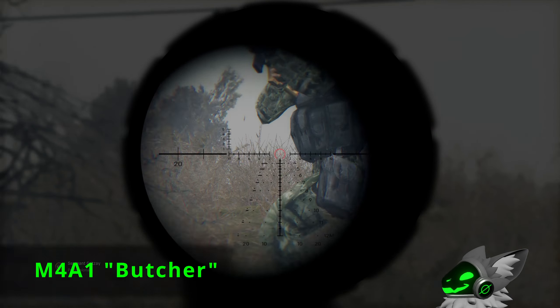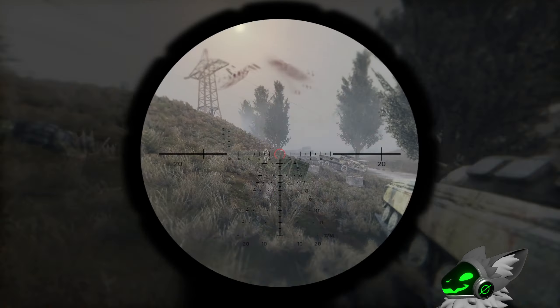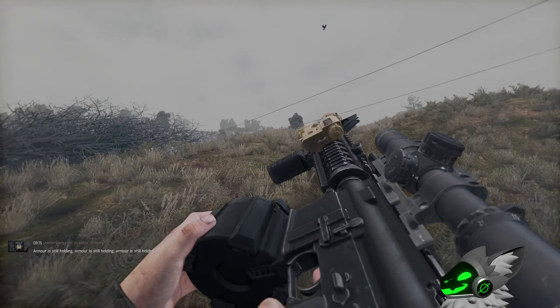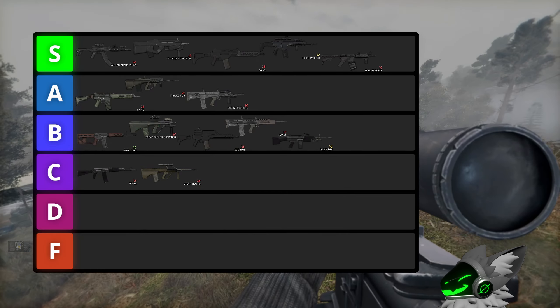There seems to be a lot of fan favourites in the 5.56 calibre, and the Butcher is no different. The main initial appeal of this gun is the 60 round magazine, but like the M249 I don't think this is that important. Otherwise this gun has a very fast fire rate, it's controllable, and can take good sights. So I'm going to have to put this gun into S tier.